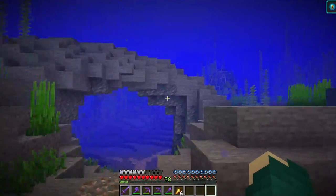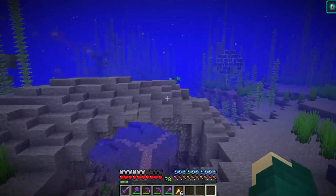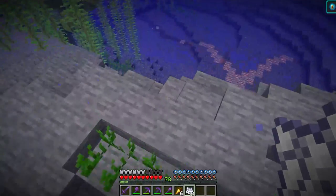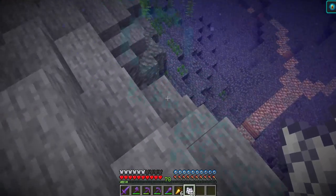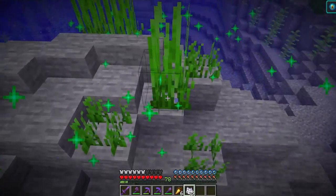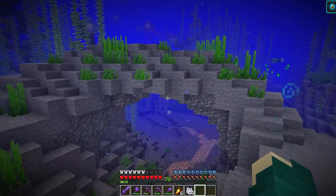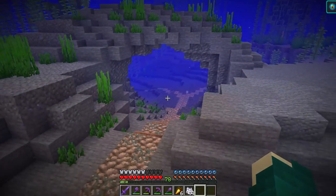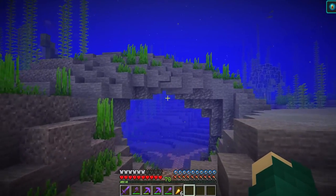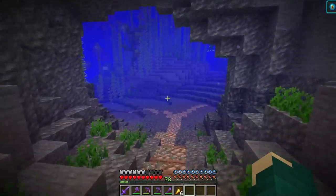We've got our entryway arch, and I didn't even think about whether I should put seagrass on top of that until just now. Let's do that - we'll put some there, some there, some over here maybe. There's a bunch of slabs on here, so wherever it can fit. Alright, let's pretend like we already had that and start again. Look at that beautiful arch - it would look much uglier if it didn't have that seagrass on top. But now that it does, let's swim through it.